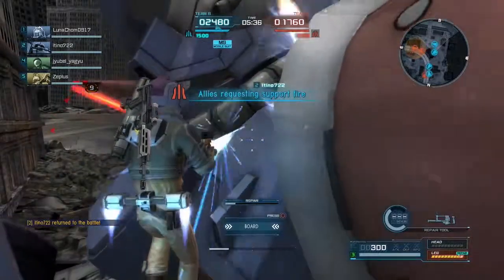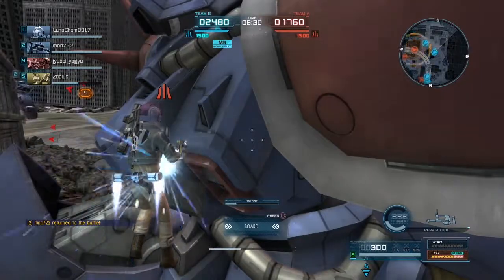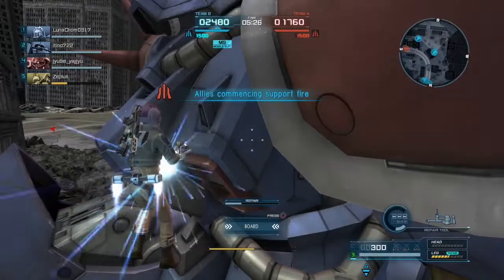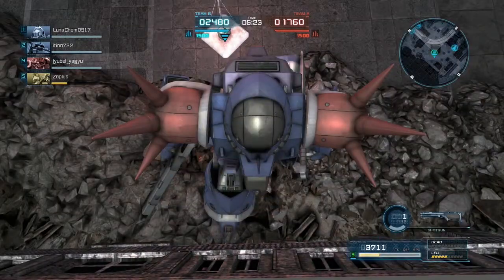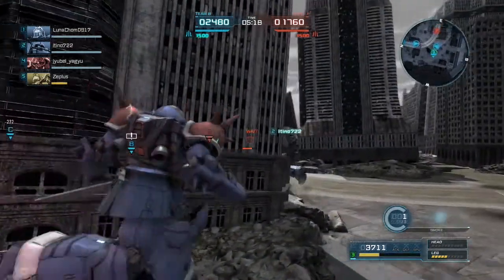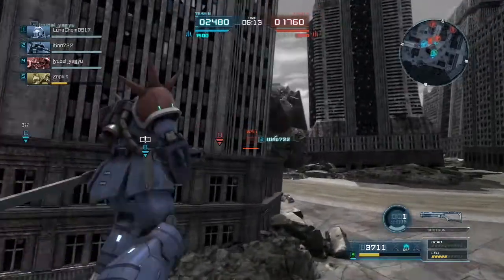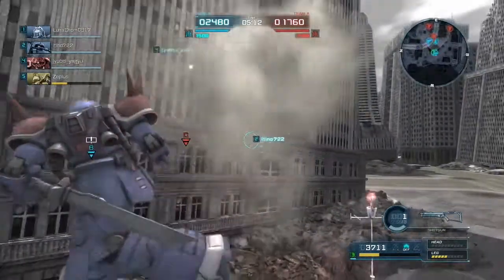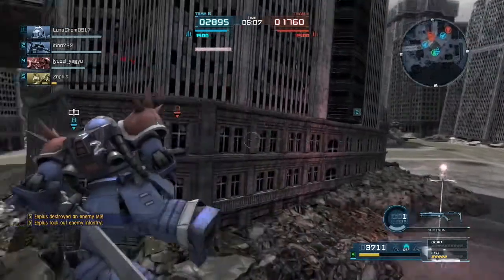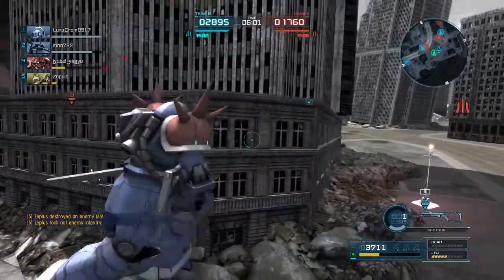My legs are broken so I'm going to do some repairing — hopefully just enough so I can escape. When you're in an enemy battle and repairing, it's kind of spooky. I just wanted to repair enough so I can actually start walking. I had enough time to repair a good amount — just enough so if I boost around I won't break my legs. But now I'm activating the smoke and trying to find someone to flank. It looks like there's a Gun Cannon over there and I'm not going to mess with that.